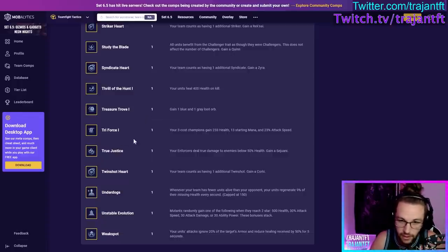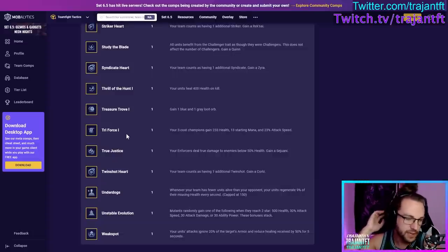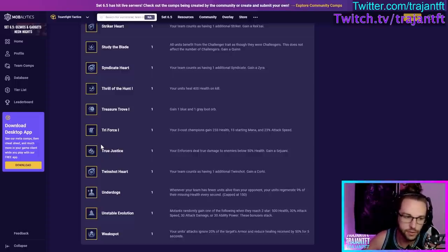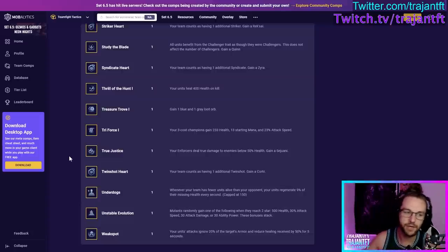Triforce — your three-cost units gain health, starting mana, and attack speed. Very good if you're going to play three-cost reroll — Tryndamere build, Senna build, Lucian/Gangplank Twin Shots. You want to maximize the benefit by three-starring as many three-cost units as possible: three-star Gnar, three-star Senna, three-star Morgana, three-star Gangplank. There are a couple of Triforce comps out there — the Twin Shot variation, the Enchanter variation. Look up the comps and play them. This augment is very good in those scenarios.